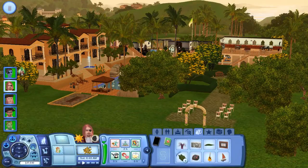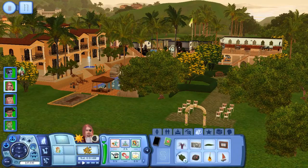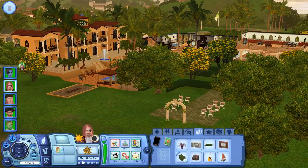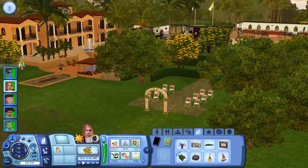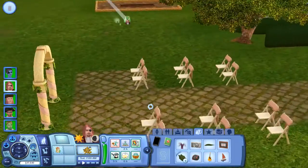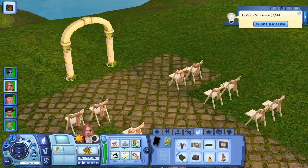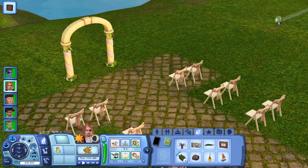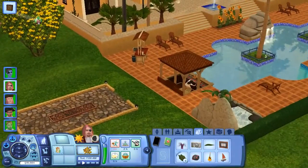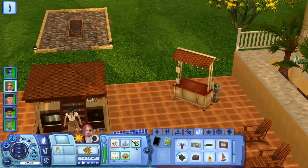Hey guys and welcome back to Let's Play The Sims 3 Island Paradise. We've switched back to Team Pirates and I've made some interesting changes to the resort. The first thing you can notice is that I've added a wedding arch and some chairs from the Romanza Bridal Wedding Set from The Sims 3 store, and La Costa made almost 2.5k — pretty good. I also noticed we didn't have a food stand, so I added one by the pool bar and color matched them appropriately.